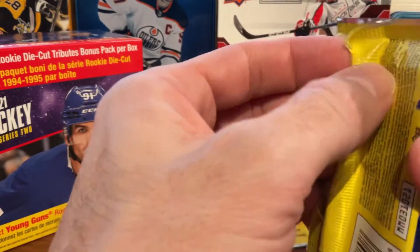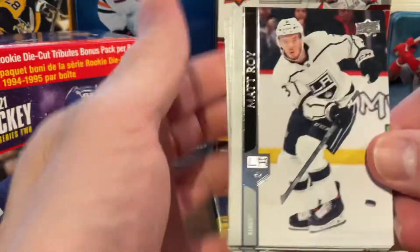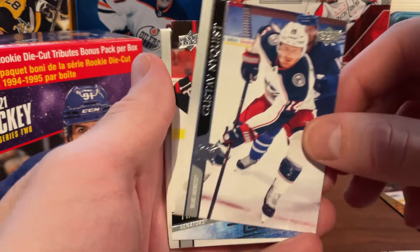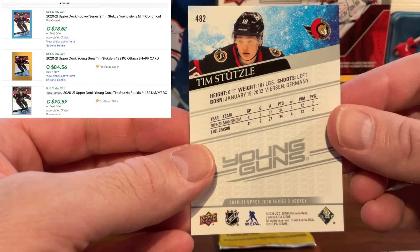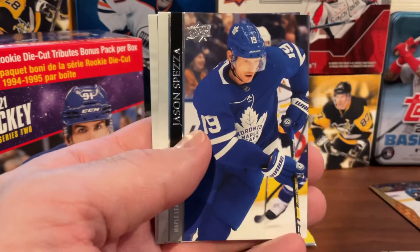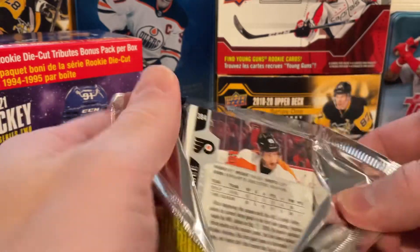Two packs left and still looking for our second young guns. Pack nine opens with Matt Roy, Claude Giroux, Nyquist, and there's a young guns — Tim Stützle! That's one of the key young guns of Series 2, and one that we didn't have yet. We did previously pick up a Kaprizov, but this is our first Tim Stützle. We finish the pack with some base cards — definitely a good pack.